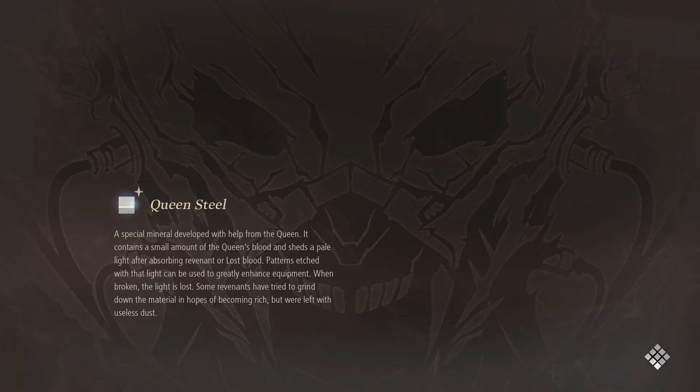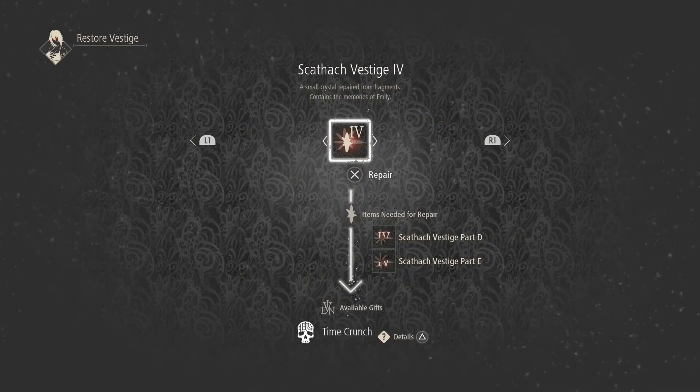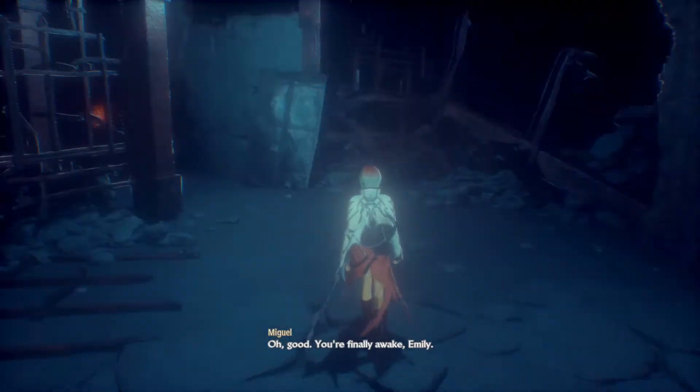We did only have two and three. I don't know if we have all of them. If not, I'll look up where the other one is and grab it real quick. Suicide Spur — that does not look like a comfortable piece of clothing. It's rumored to make the wearer a twisted engineer or whatever.